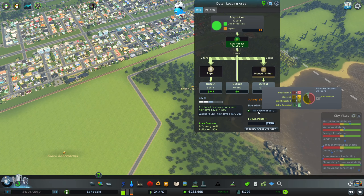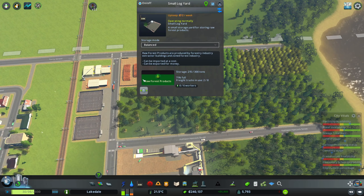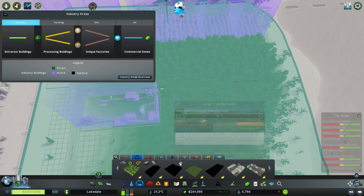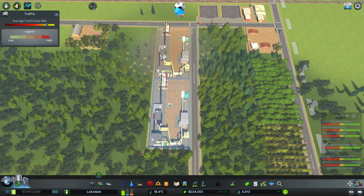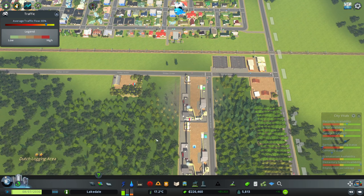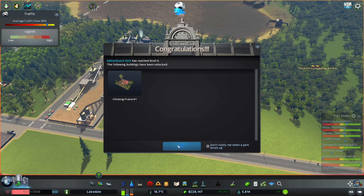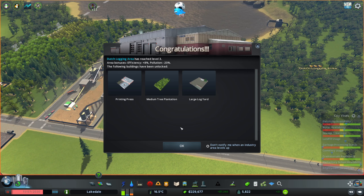How is our logging area doing? We need another nine to ten workers to get to the next level. Oh, we need 200 more - so we need more working spots to reach the next level. Logging is doing perfect, so let's add in another factory. If you don't have the work spots available it's very hard to get to the next level. Our park has reached level four - let's check that in a minute. And the logging area has reached level three, unlocking the printing press, medium plantation, and large log yard.